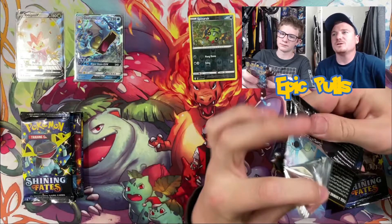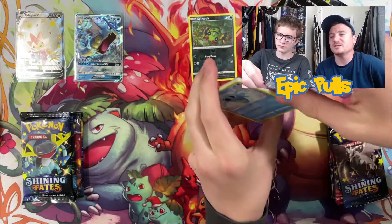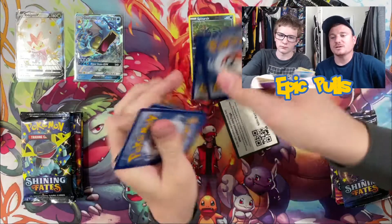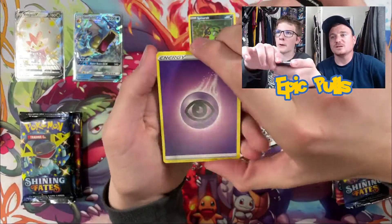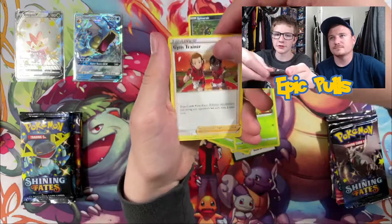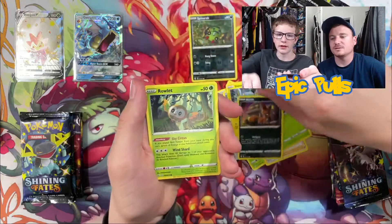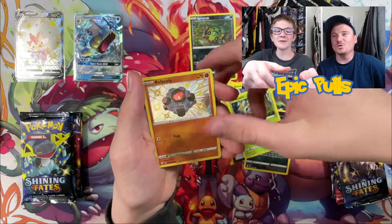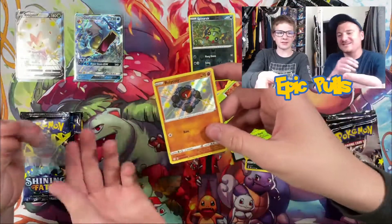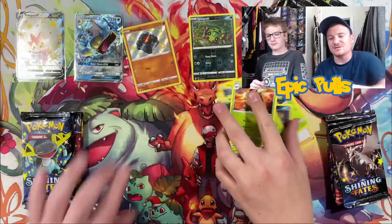Definitely an epic day when you get to crack into some Hidden Fates as it's such a hard set to find and it's so expensive as well. So definitely happy about that — a set we haven't got to open too much of, so one of our favorite sets to open. Getting started off with a Psychic Energy, Eldegoss, Dartrix, Gym Trainer, Horsey, Cacnea, Shinx, Nikit, Rowlett, Shiny Roly Coly. And a new Shiny Vault hit for us — we definitely have not pulled that one yet, so that is an epic way to get things started off.